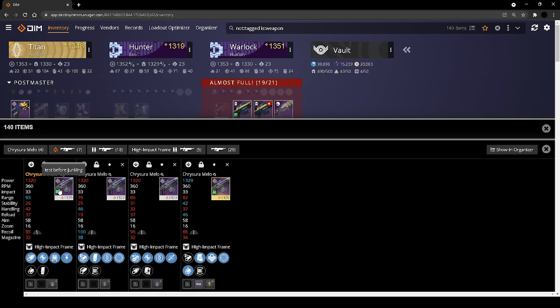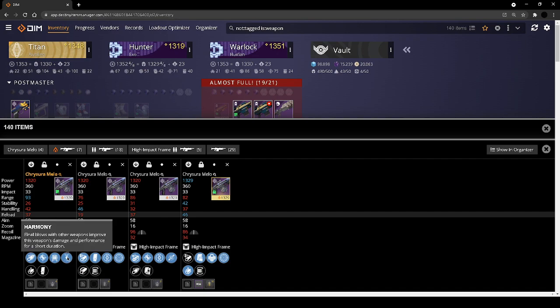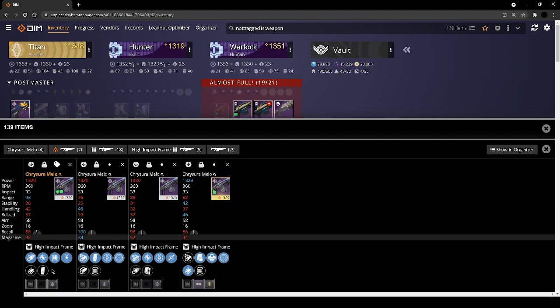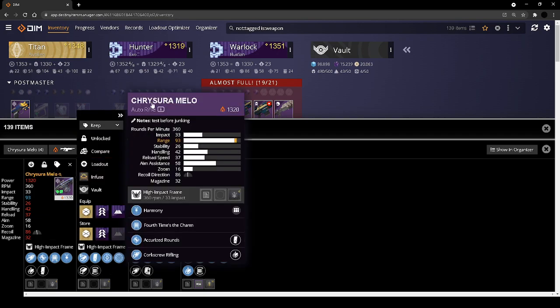For Chrysero Mellow, I've noted this one — test before junking — just because I don't know that harmony intrinsically works for me. It's a swap perk. What am I going to use an auto rifle for? Stunning or breaking a GM champion — I'm not going to use it as my burst weapon. So to get value out of harmony against the champion, I'd need a kill with my burst weapon first. For ad clear it's nice — max range out of all of them with a range masterwork — but the archetype is pretty weak right now. I'll test it but would probably delete it.